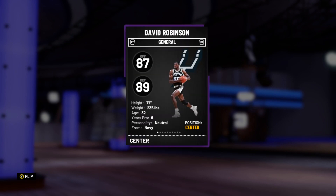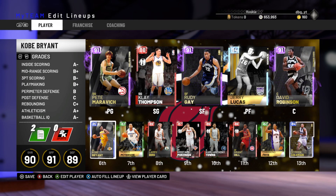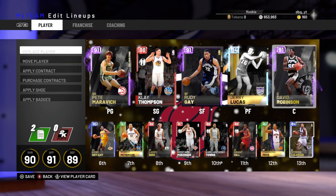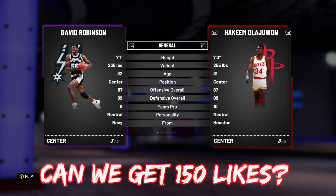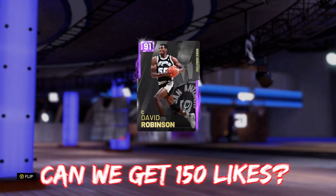This David Robinson card is probably, stats-wise, maybe the best center in the game. Is he even better than Hakeem? Hakeem is 87 offense, 89 defense — both have the exact same offense and defense overalls.